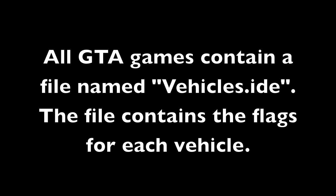How are these vehicles discovered? Basically, all Grand Theft Auto games contain a file named vehicles.ide, and this file contains the flags for each vehicle. A flag simply tells the game what to do with something — or in this case, a vehicle.